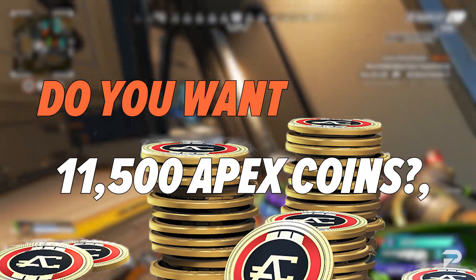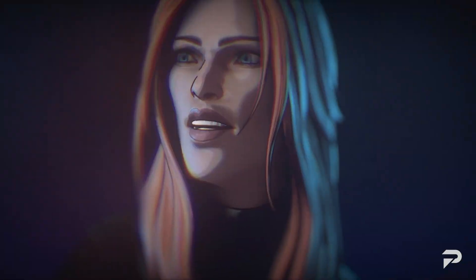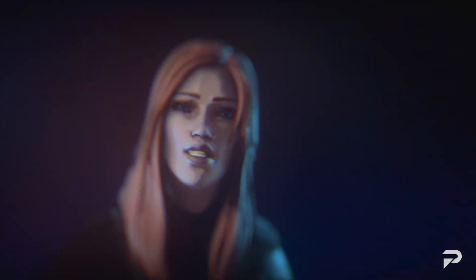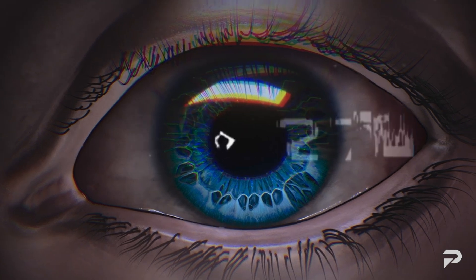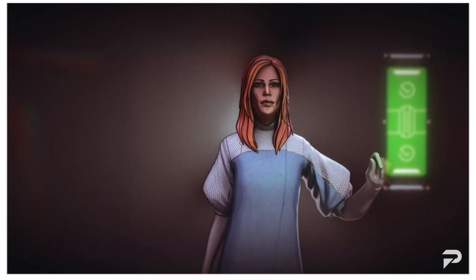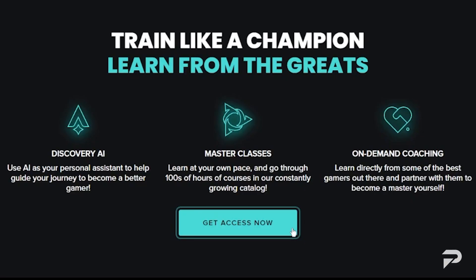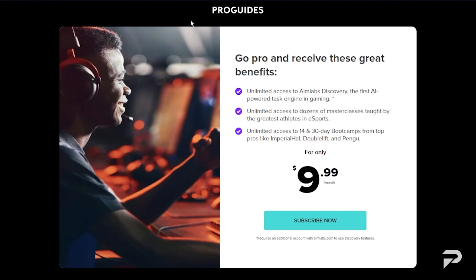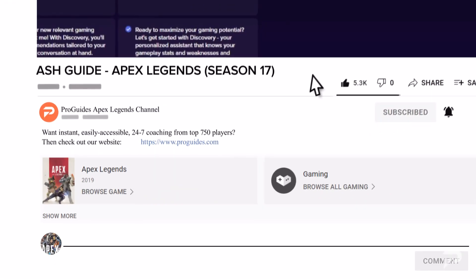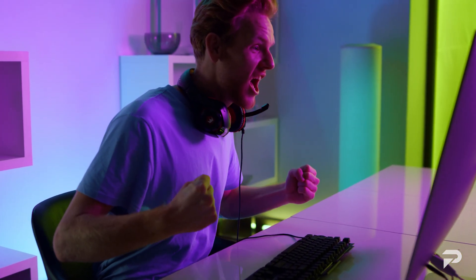Do you want 11,500 Apex coins to spend on Bangalore skins, Apex packs, and more? We're going to give one lucky Pro Guide subscriber Apex coins every four weeks this season. All you have to do is like this video and subscribe to the Pro Guides Apex Legends channel, then click the link in the description and sign up to ProGuides.com for $9.99 a month, and then comment your Pro Guides username in the comment section below. We're going to announce the winner at the end of the month.